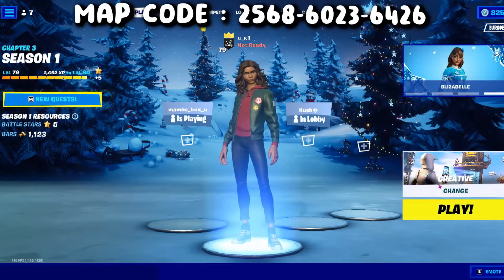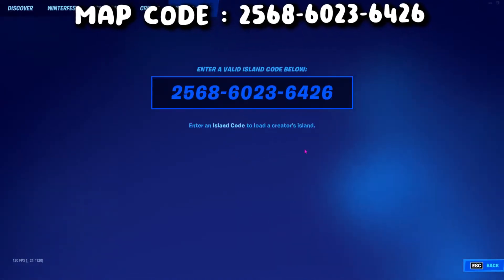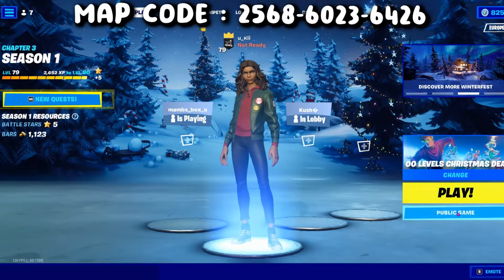Go into the Fortnite main menu and enter this code. From here, launch a public or private game — it doesn't matter which.